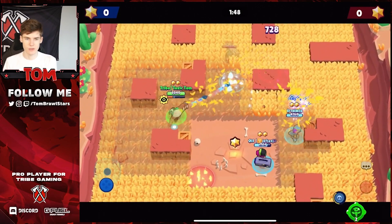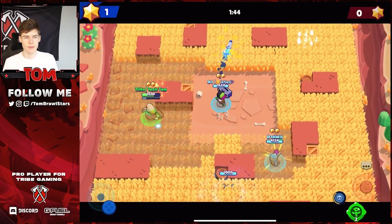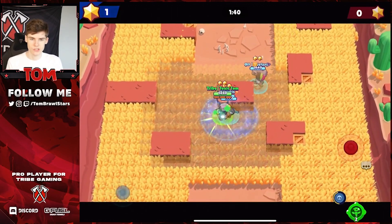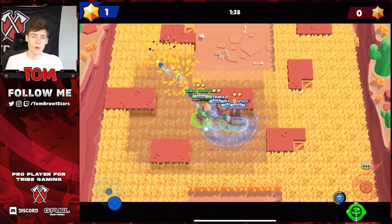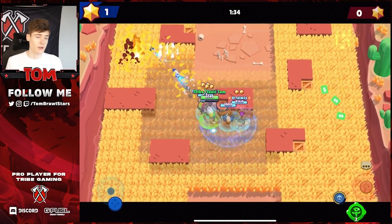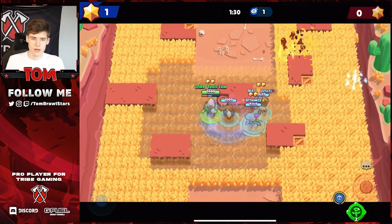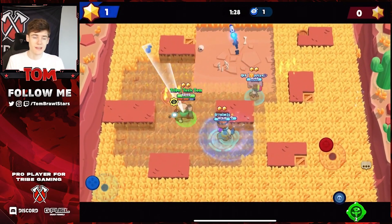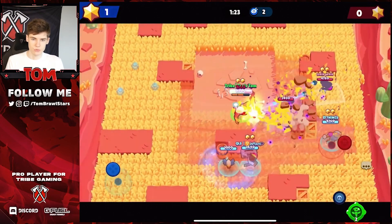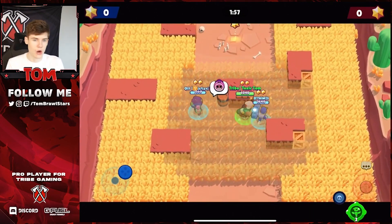The second map is Bounty on Snake Prairie. For the pay-to-win comp, I recommend Bow, Tara, and Brock. Tara is a little difficult to get since she's Mythic rarity. Bow takes one lane, Tara the other, and Brock in mid. Try to get a mid start, get your supers, and if you're winning break up the map. If you're not winning, don't break up the map. It should be easy to pick up a win.